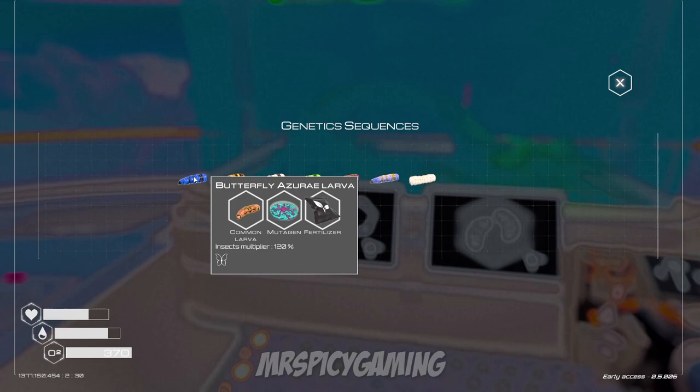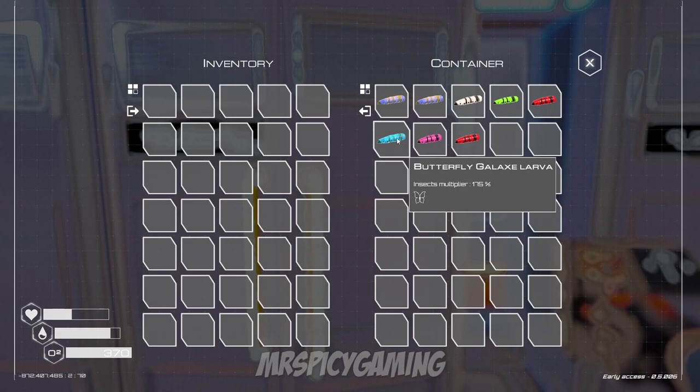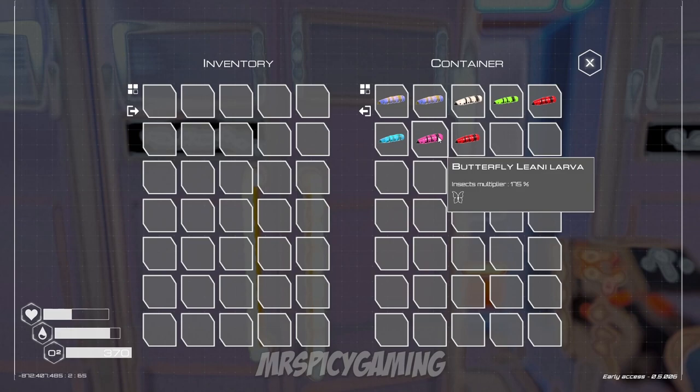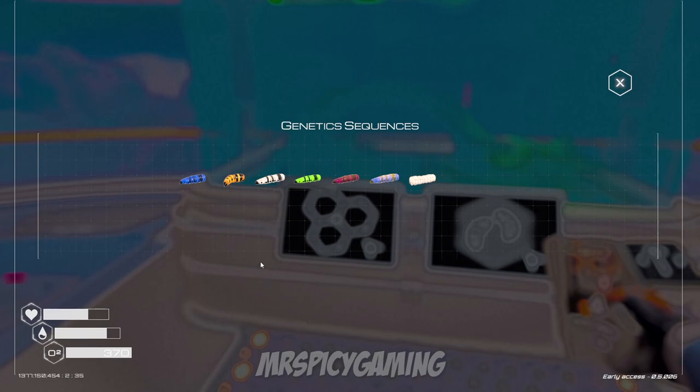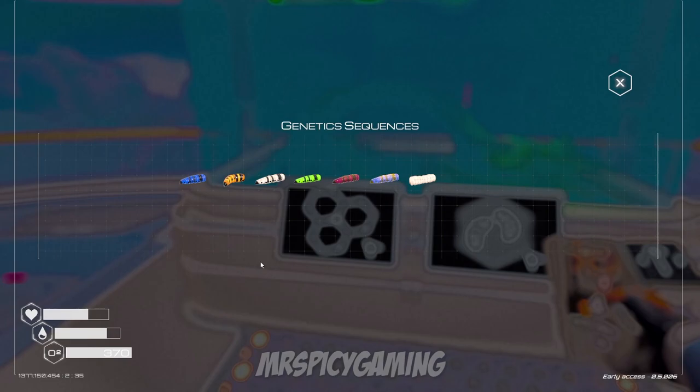If you throw a common larva with mutagen and fertilizer into an incubator, you'll get one of several basic butterfly larvae. These range from the 120% of the Azure larvae all the way up to 200% of the Fincia larvae, but they're still not going to be that good.